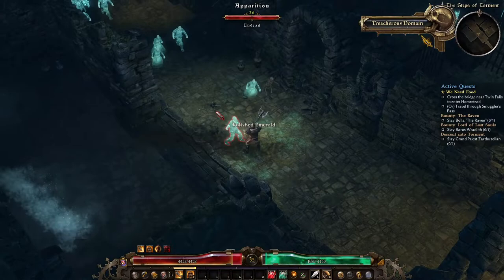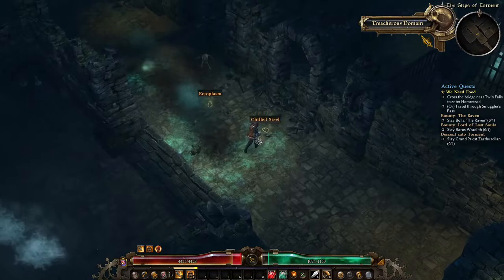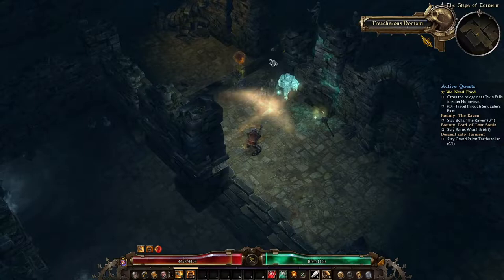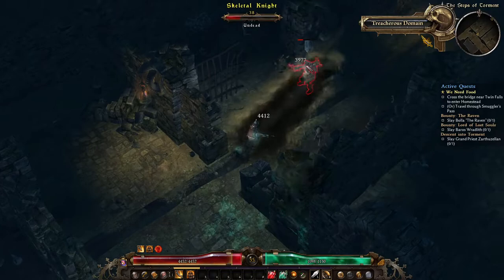So down here we actually have 'Treacherous Domain' as opposed to 'Dangerous.' I think it's like Dangerous Domain but it doesn't have the massive boost to their level — they're only a little above me, they're like 38 and I'm 35. So it's not a big deal. Go ahead and open the chest.